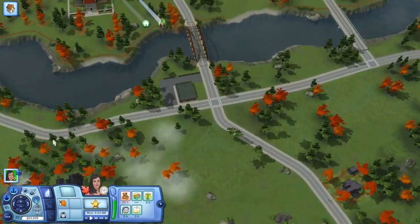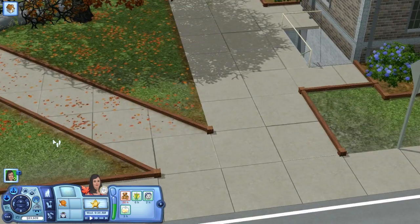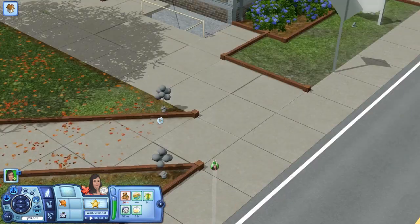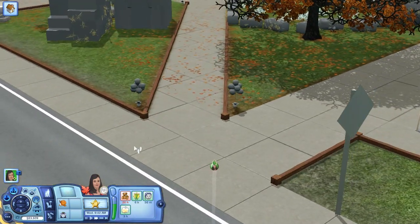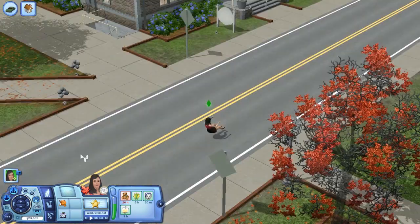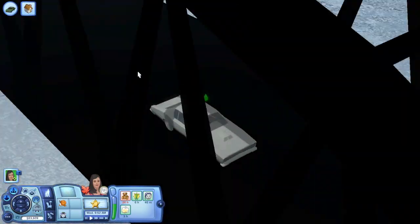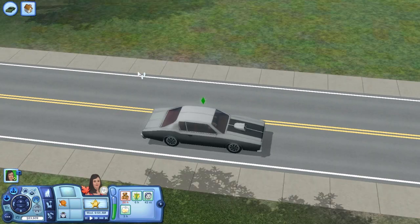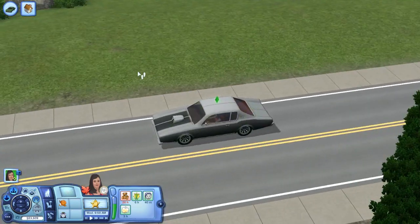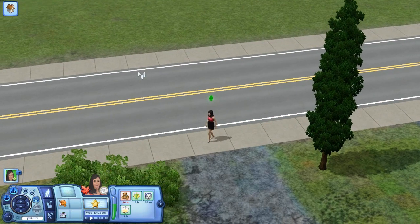Let's go ahead and visit the VanGolds and see if we can move in with them. Something weird happened on screen — not sure what that was — but we're heading over there now to try to move in, get married, and add some more supernaturals to the household.